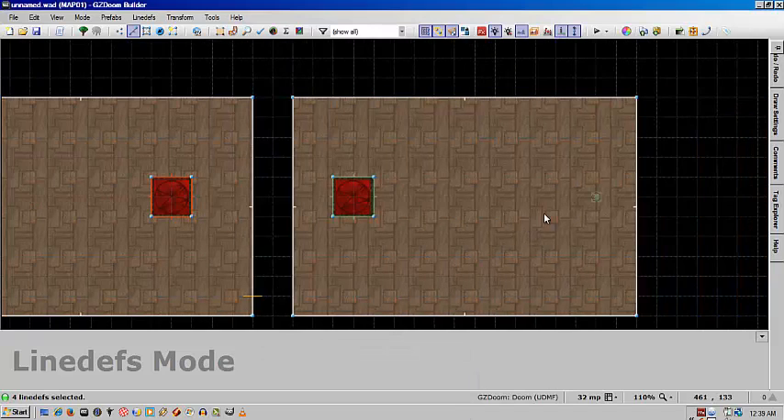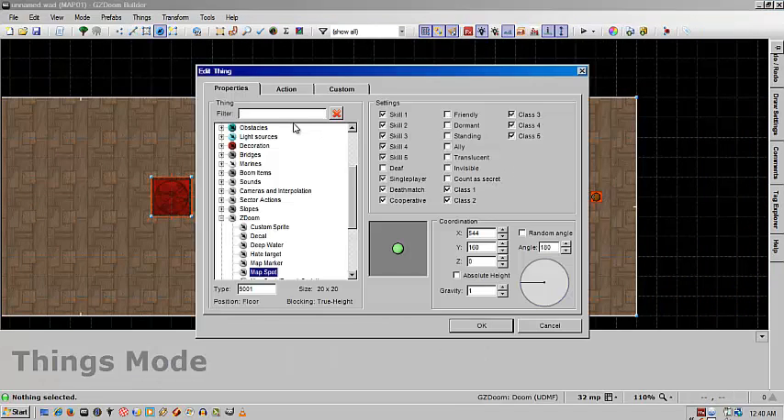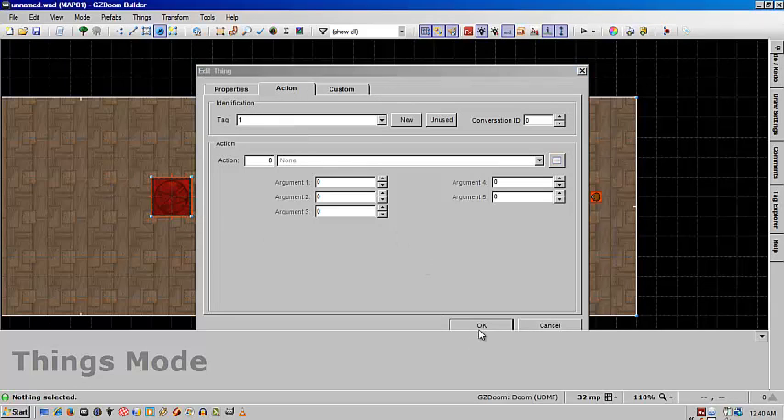To complete this function we go into this room and add a map spot and set its tag to one to match this teleporter here.